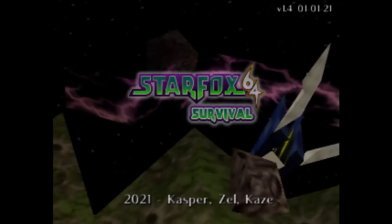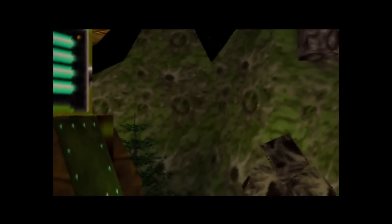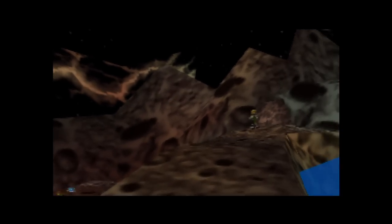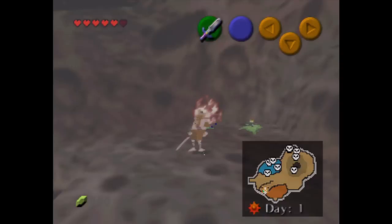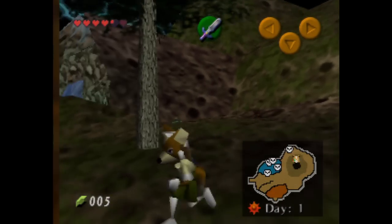This first hack is called Star Fox 64 Survival, from Casper, Zell, and Kaze. It's on the Nintendo 64, naturally. You might think this is a hack for Star Fox 64, but you'd be wrong — it's actually a hack for The Legend of Zelda: Ocarina of Time. You play as Star Fox, but with Link's N64 moveset.